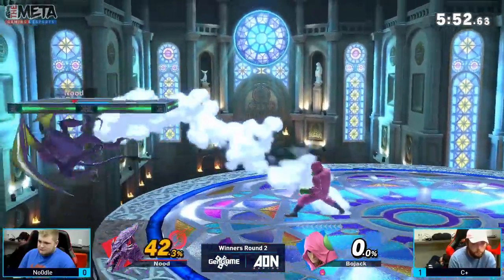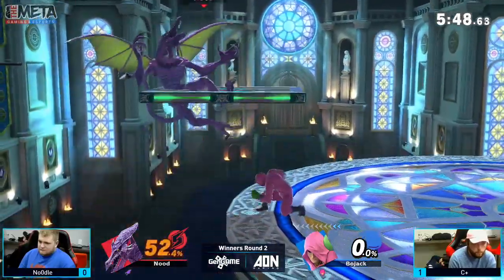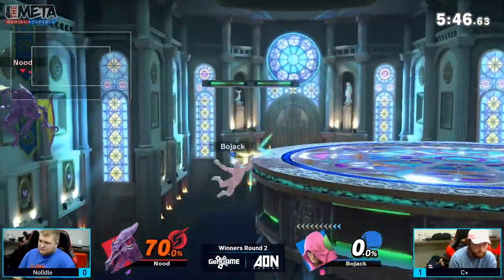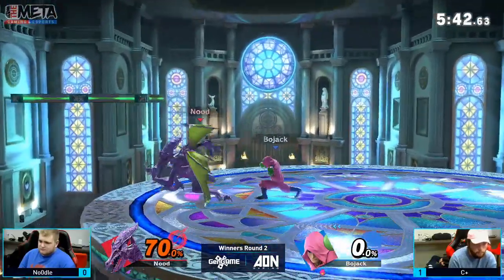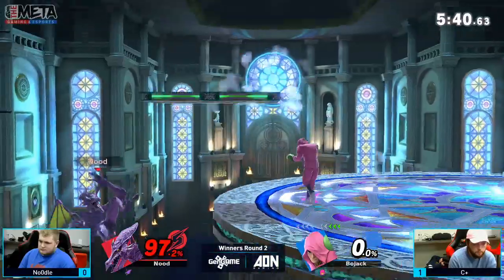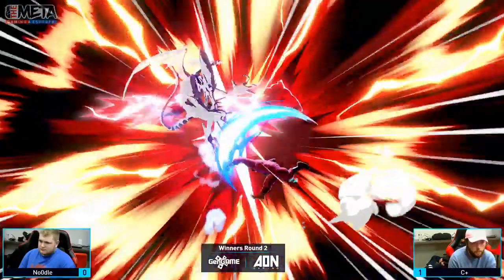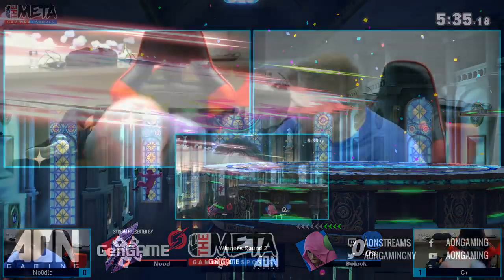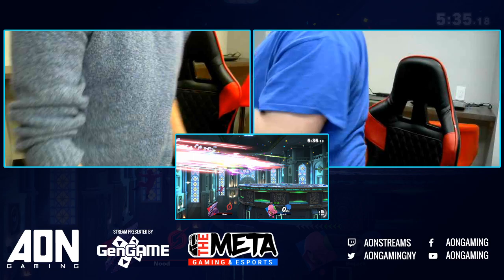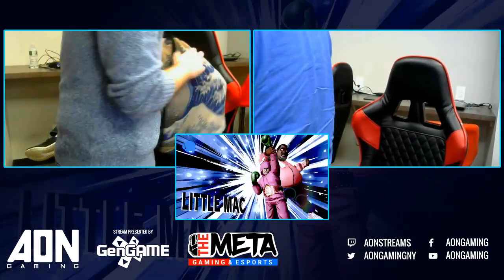Noodles is slowing things down considerably in this set, not trying to just throw things out there. There's the bait. Forward smash is safe on shield — you've got to remember that. Down tilt into side B — that's a confirm. The first two stocks, that was just doing it. C-Plus was very good.